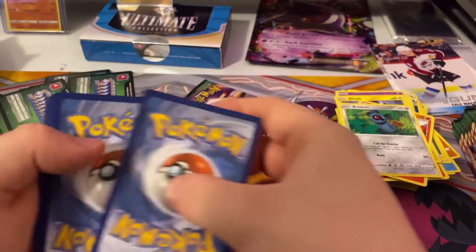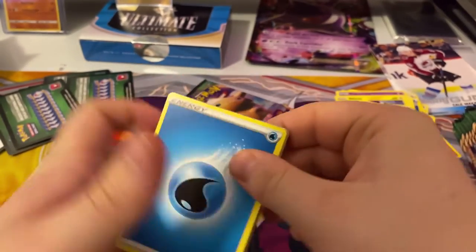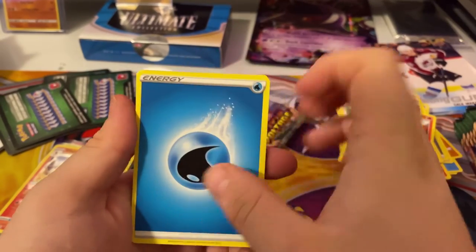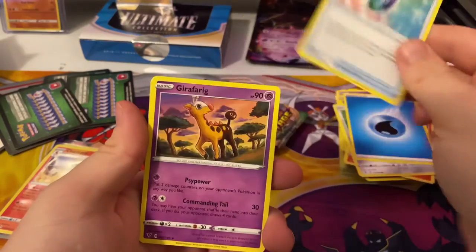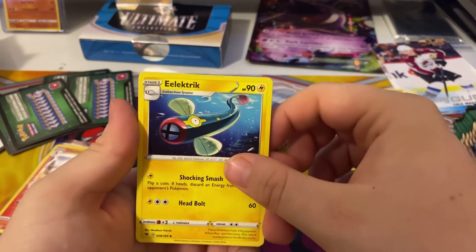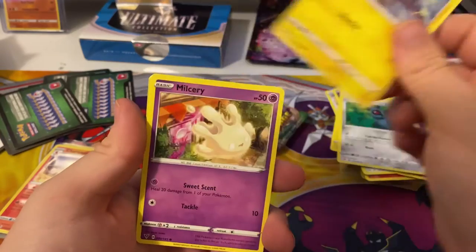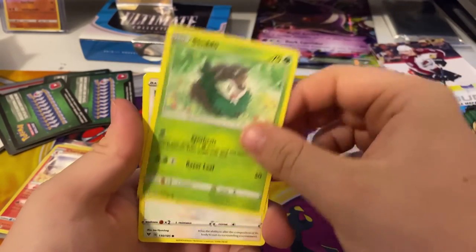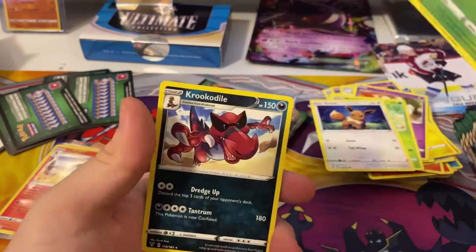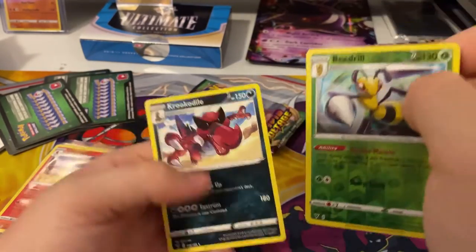I hope you guys are having a good day. Tell me in the comments — what are you guys doing? And what is your favorite Pokemon? Leave it in the comments. Water energy, Memory Capsule, Girafarig, Beldum, Blitzle, Milcery, Skitty, Eevee, Beedrill reverse holo, and your rare is a Croconaw rare.